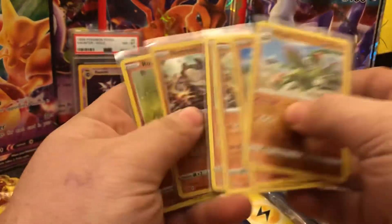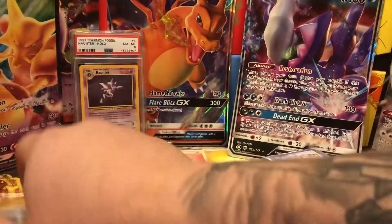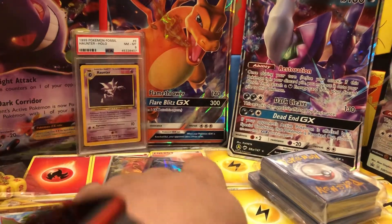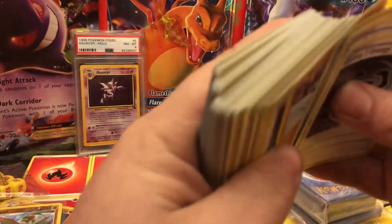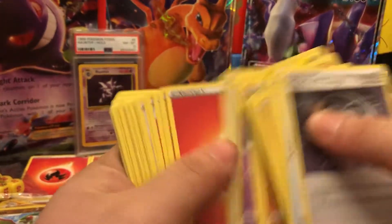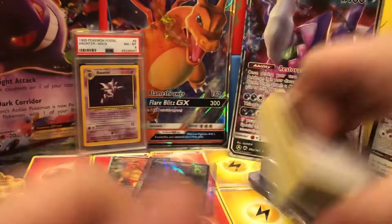He does his reverses, and there come the Regirocks from the other packs. That thing is a liability. Let's go to our bulk — we're just going to cruise here because there is a lot of bulk that he gives out, which is good because I usually trade them back in for booster boxes. Bulk is good, we need bulk.